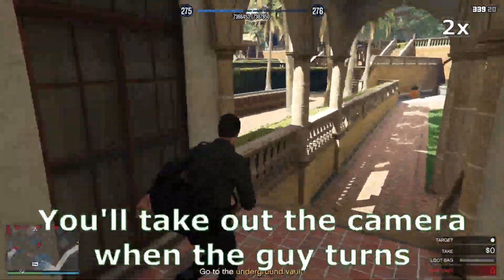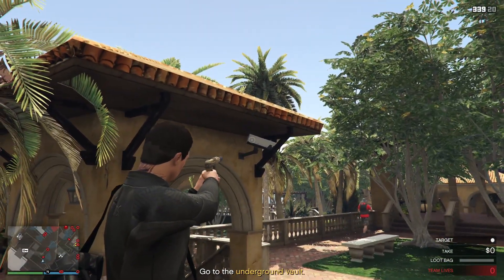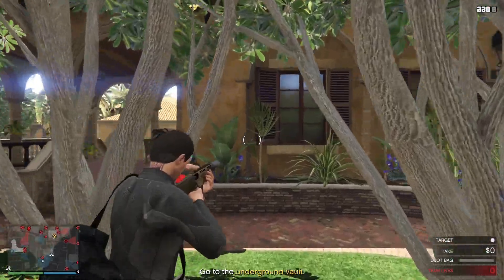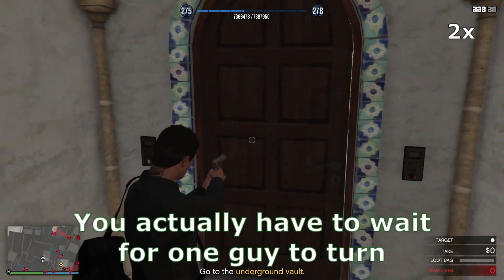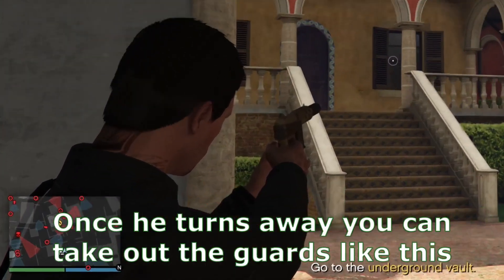After that, run to this spot. You'll take out the camera when the guy turns, then you'll take him out. When you run around the corner, you actually have to wait for one guy to turn. Once he turns away, you can take out the guards like this.